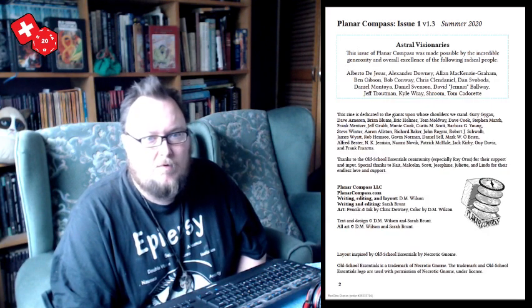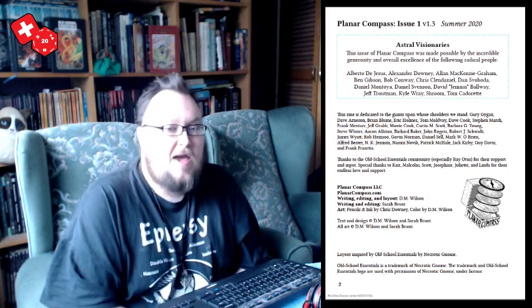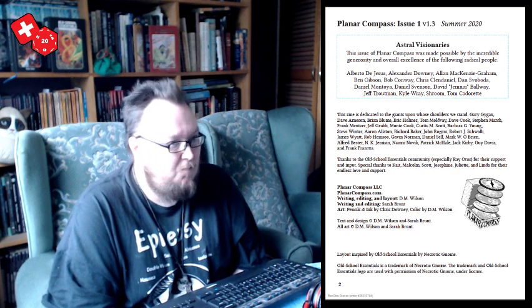Let's look through another zine received from last year's Zine Quest - this is Planar Compass issue one. It was originally called Dream Haven, but someone trademarked that just before it was released, so it was swiftly rebranded as Planar Compass with new versions sent out. I still have my hard copy with the original logo, so there's a nice difference between the PDF and the hard copy.